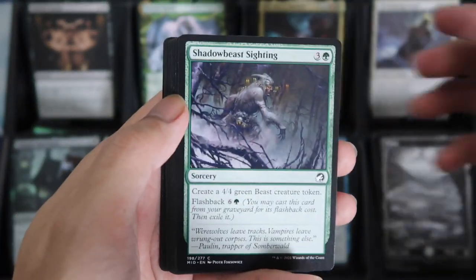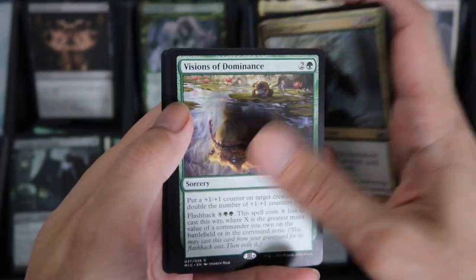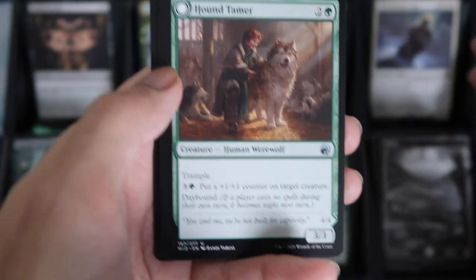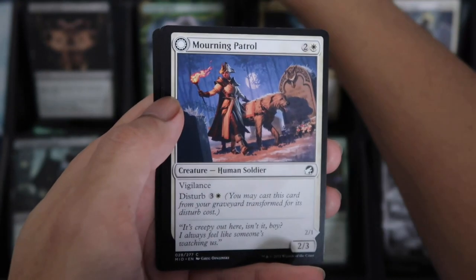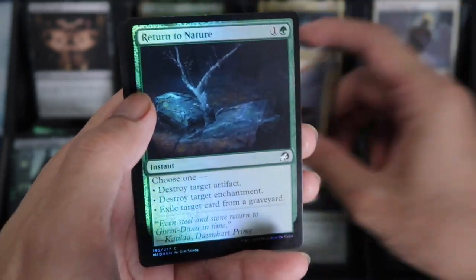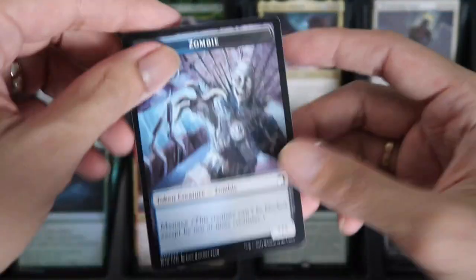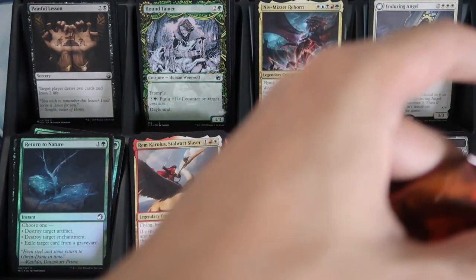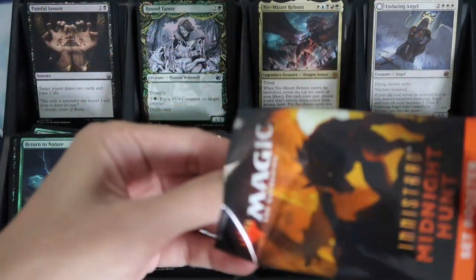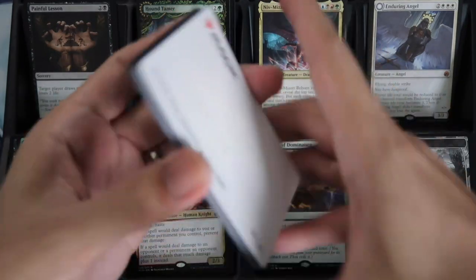Plains. We have Shadow Base Sighting. We have Rite of Oblivion. And the Commander Vision of Dominance for the Rare. And the Return to Nature Foil. Last 3 packs. If you are not a subscriber yet, please subscribe to our YouTube channel. We are the Gratheed of Manila — we are opening boxes or boosters.